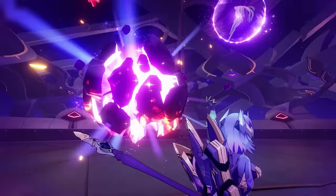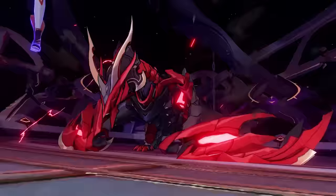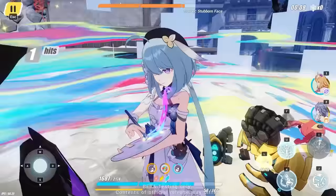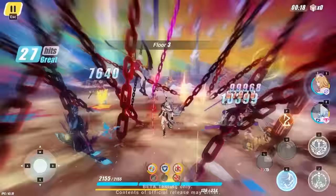Honkai Impact 3rd is a free-to-play action RPG game. This game is awesome because of its insane combat mechanics and its beautiful graphics. Just recently, on May 18th, the new 6.6 version of Honkai Impact was released with new stories, characters, and activities. Now is the perfect time to start playing with the fun new combat system for the main story, Inscribed Whisper.